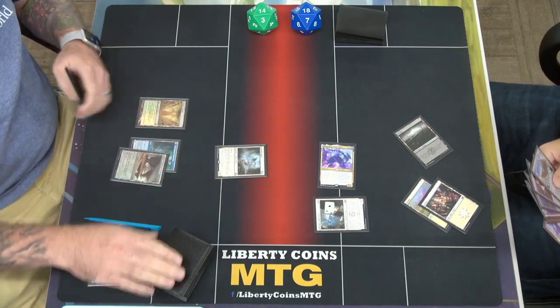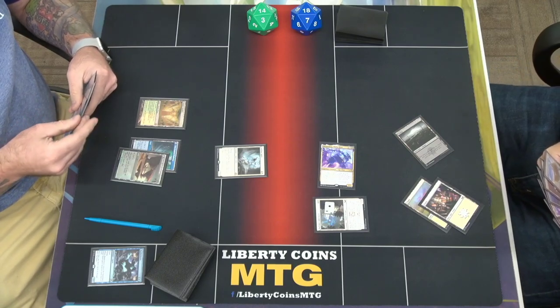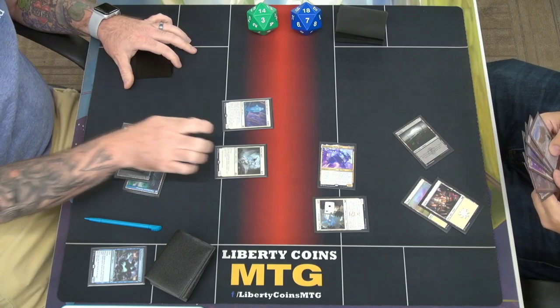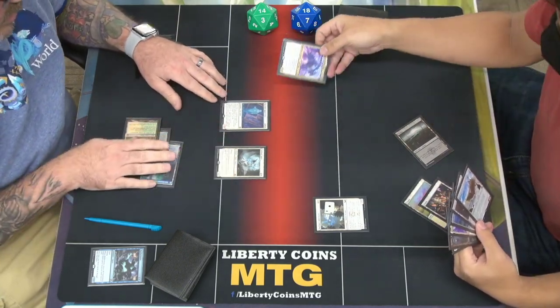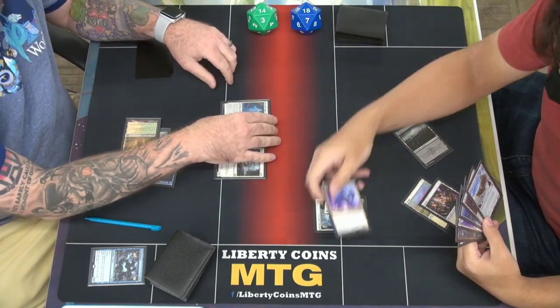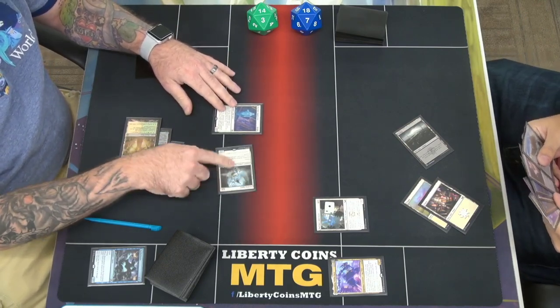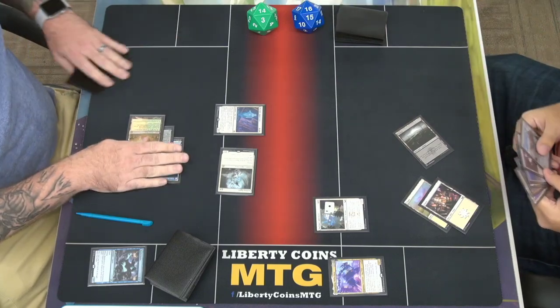I should have sacrificed that Selfless Spirit. Calculated operation — target increase me. So when it enters the battlefield, exile up to one creature and then take the permanent — no patrol. And then when it leaves the battlefield, you get a 3-3. Combat — attack you for 2. I'll go to 16.